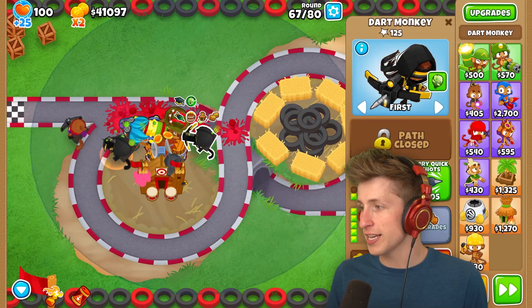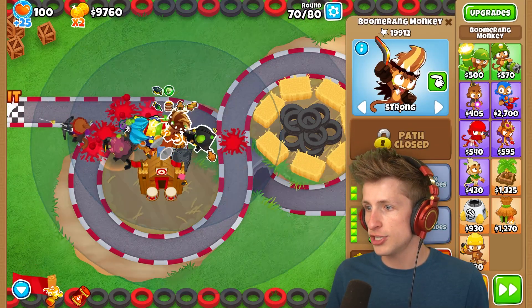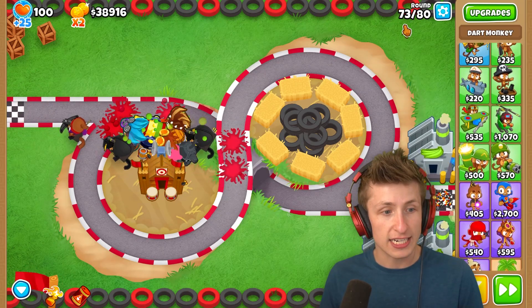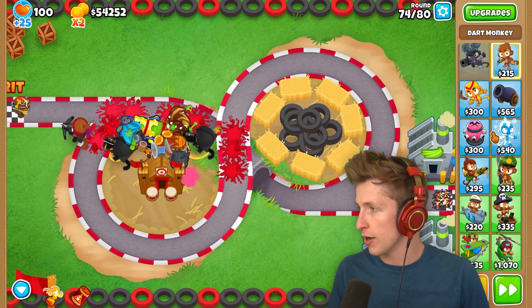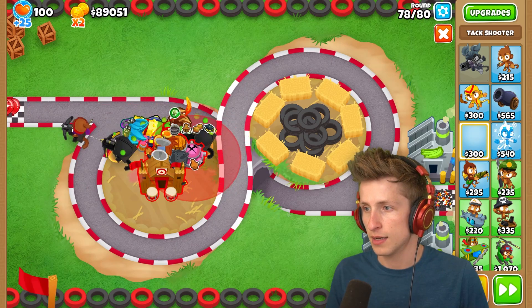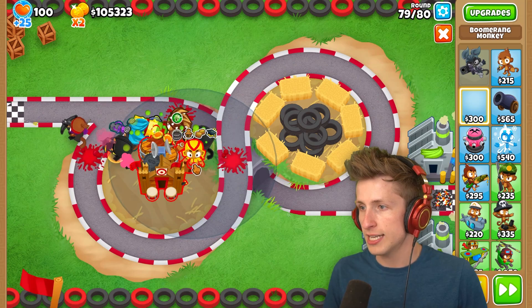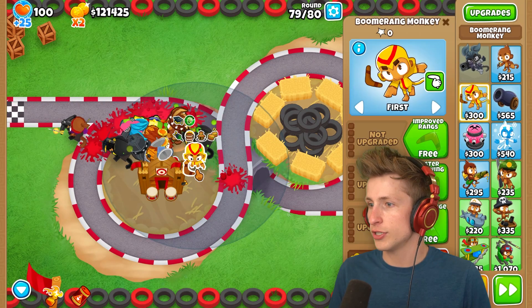Let's get crossbow. The game is running at such a ridiculous speed right now. Moab Domination. We have two crossbows - I can't even hear the game anymore. Look at how fast the rounds are going! What is even happening right now? Primary towers - I guess we can get a tag zone. Where do I want to put the tag zone? I don't even know if the tag zone is gonna be worth getting. Let's get a turbocharged Boomerang Boy. It's already on round 80!